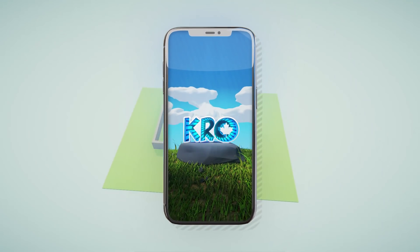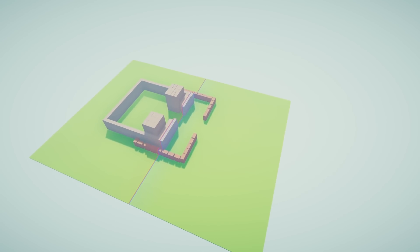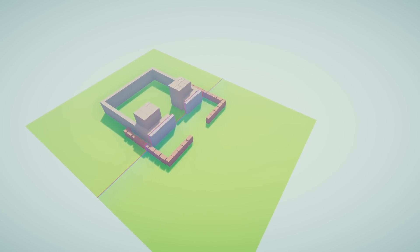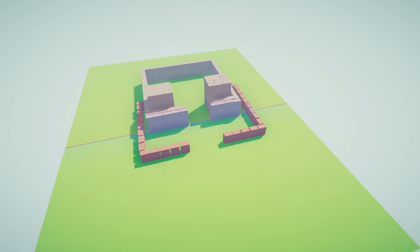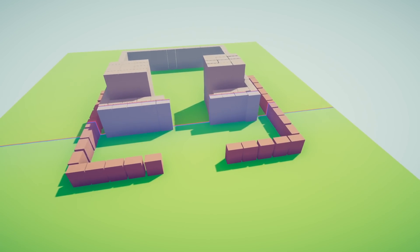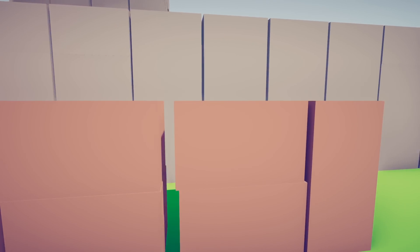We have a bunch of amazing new mods for you guys today here in Totally Accurate Battle Simulator — a bunch of units. But first, we have two maps. This map is called the castle, and it seems to me, just guessing by looking at the map, that we have movable, destructible walls.